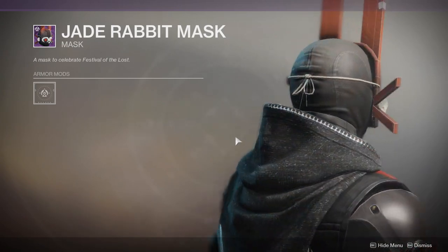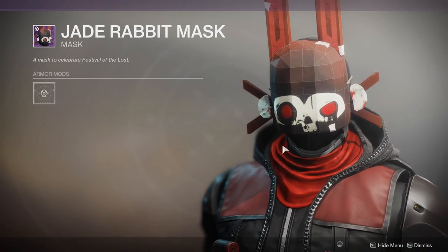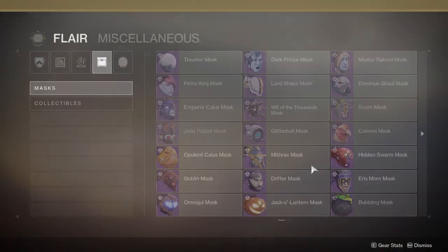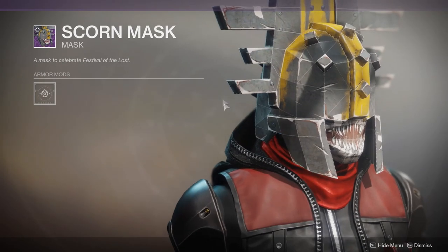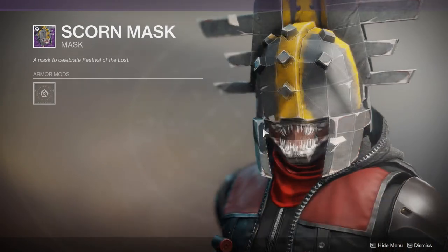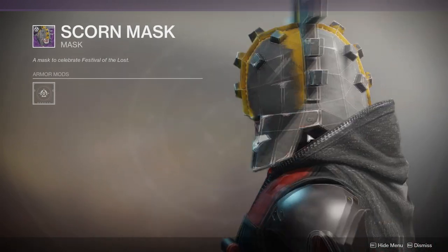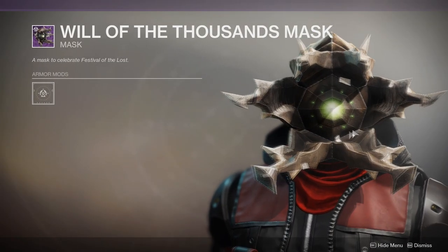The Jade Rabbit Mask, which looks fucking cool. I love this mask — it's one of my favorite masks. This is the mask I usually put on right when the event happens, like immediately, because most of the time I'm wearing red and black. I'm an edgelord, so fucking what? Scorn Mask — I still think this looks amazing, this came out great. I would rock this, but I don't think there's a gray and yellow shader, so I'm not.